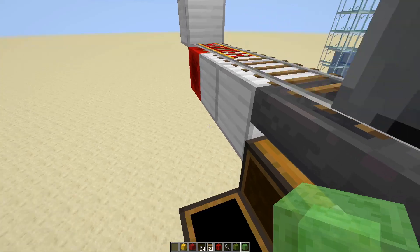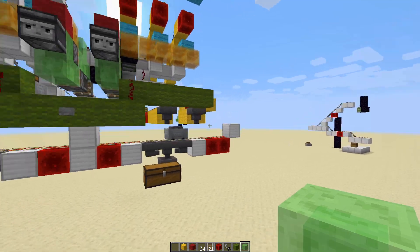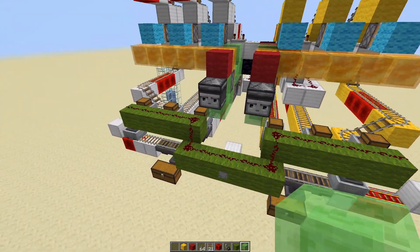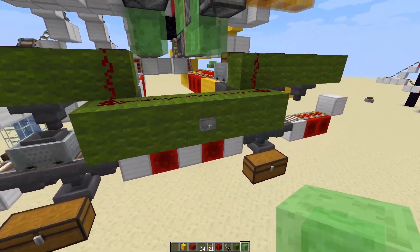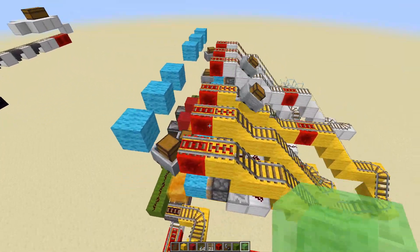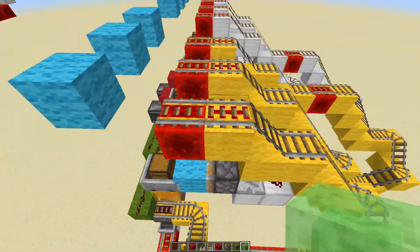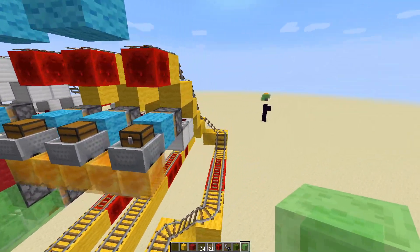That's a full stack of 64 stone, so it has been fully transported. After we're done transporting those items, you click this button over here so the minecarts get transported back onto the flying machine. I couldn't find any way to automatically do that, so I had to use a button for manual execution.